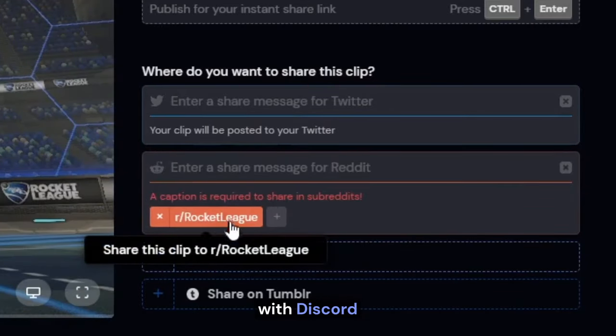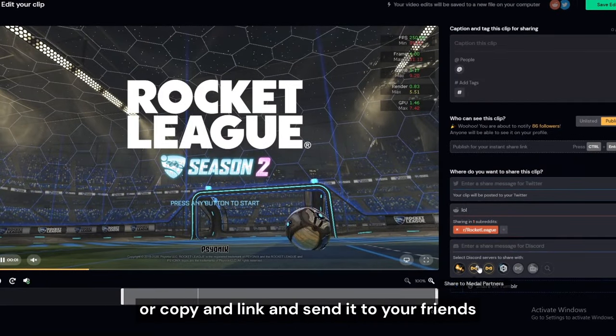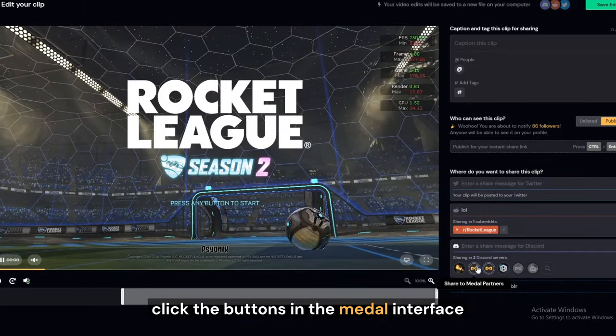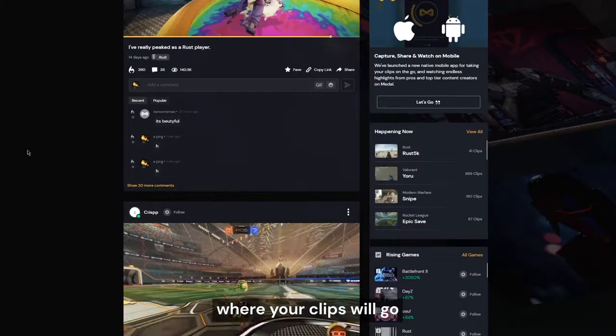We have great integrations with Discord, Reddit, TikTok, and Twitter, where you can share to your favorite social platforms or copy a link and send it to your friends without having to do anything other than click the buttons in the Metal interface. You can edit straight from Metal and upload straight from it, where your clips will go into the Metal cloud.